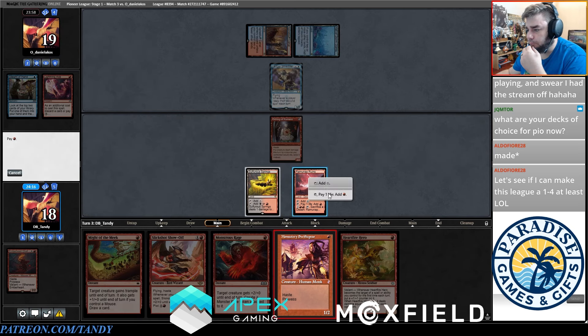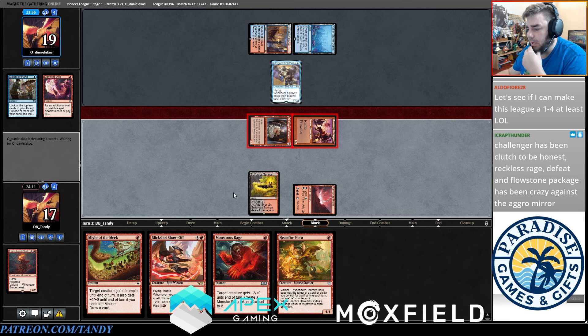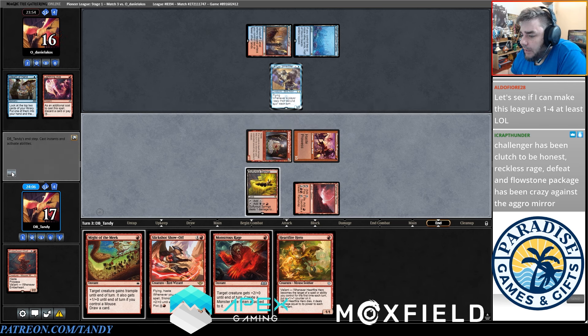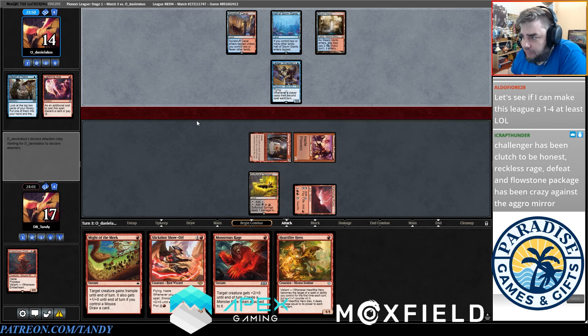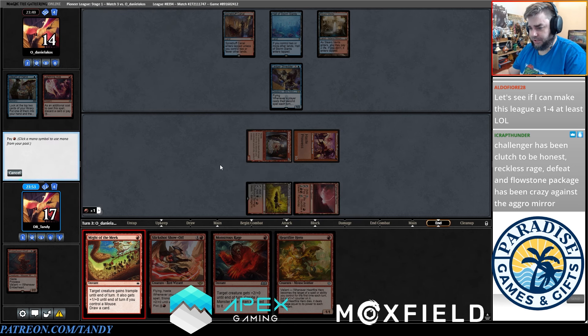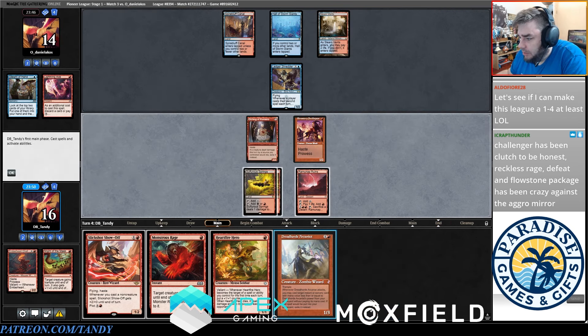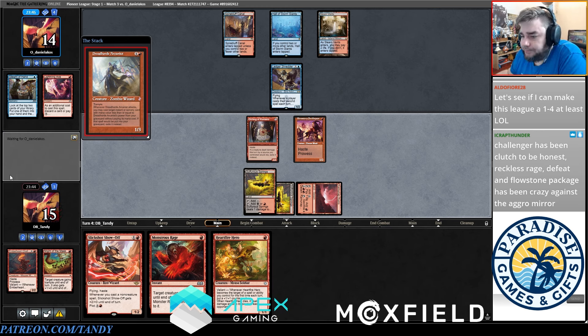I'm going to Swiss Spear and attack — if they block, Monstrous Rage and their thing dies, mine won't. If they don't block I'll just post-combat Heartfire Hero, or maybe cycle Might of the Meek on their thing EOT. Flowstone Infusion is really good against a deck like this for example. Ledger Shredder is just extremely annoying — I'll never be able to beat it when they have mana open. Let's play Dreadhorde Arcanist and hope they don't have... man, I'm taking so much damage, I drew three of my four lands that deal me damage.